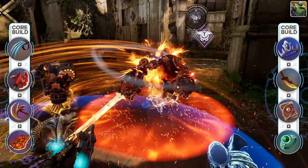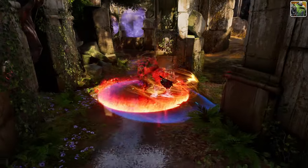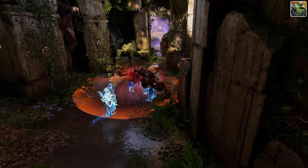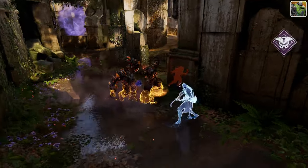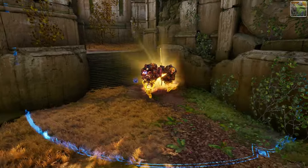Crunch excels when he takes fights on his terms. He wants to build up his Recrunch and CC enemies or deal massive damage through his chain combos. If you effectively prep your abilities and learn his combos, you will excel with Crunch. Crunch's primary counters are Chimera and Kuang, but he does excel into Grux and Zarrus.